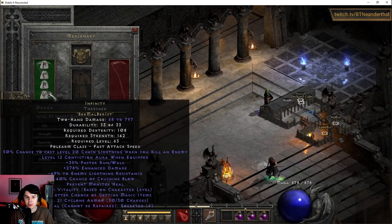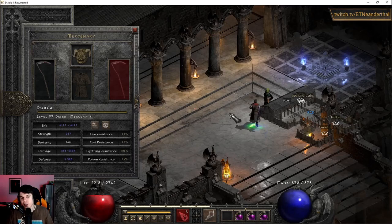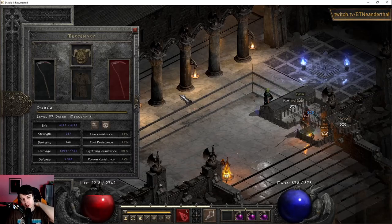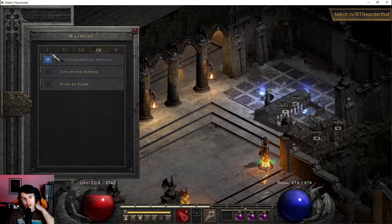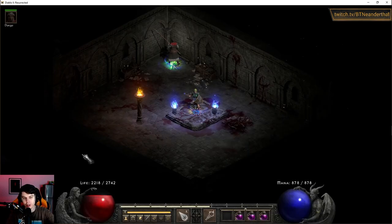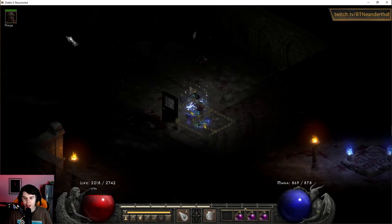A lot of people start off Blizzard Sorceress and then immediately go to Lightning Sorceress right after they get Infinity. I don't like that playstyle — I actually prefer to play Blizzard. I find it more fun; I get to be more aggressive, especially with all the different CC effects, like going into Chaos Sanctuary and doing all that stuff.